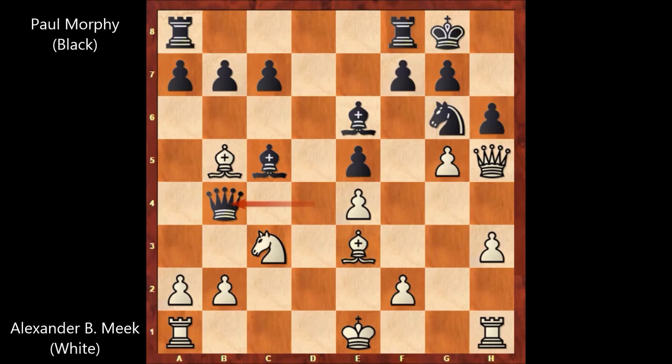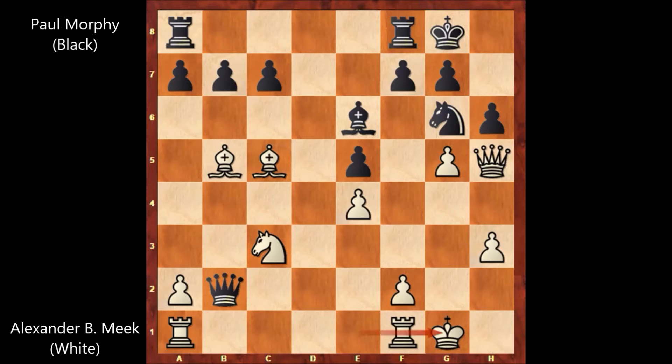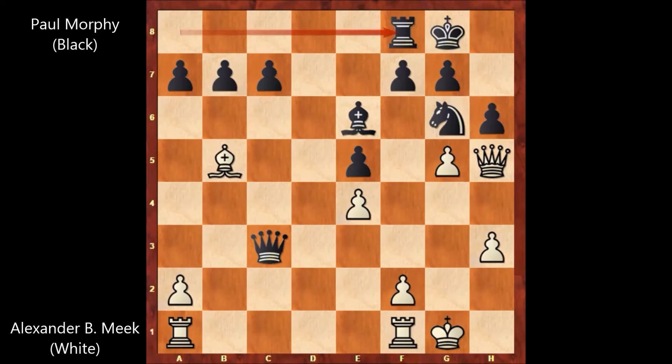Queen to b4, and B. Fort Meg captures the bishop. After bishop takes on c5, Paul Morphy didn't capture the bishop — he played queen takes on b2, and this move is stronger. Paul Morphy is threatening to play queen takes rook. Only now Alexander B. Fort Meg castled. Queen takes knight and B. Fort Meg captures the rook, winning the exchange with rook takes on f8. But Paul Morphy has two extra pawns, although he lost the exchange.